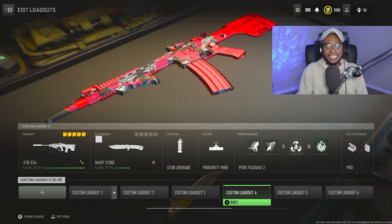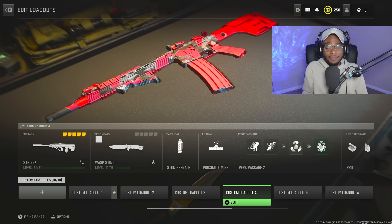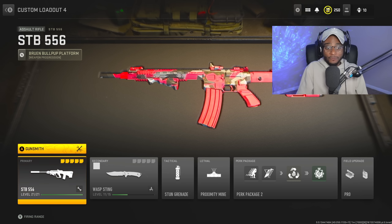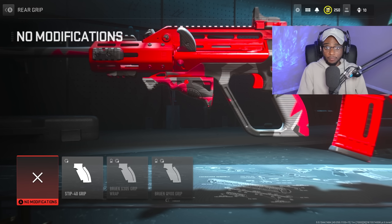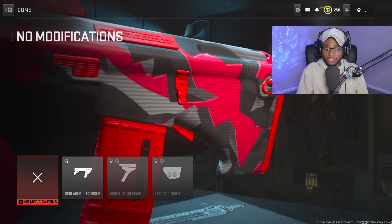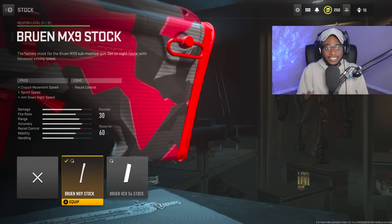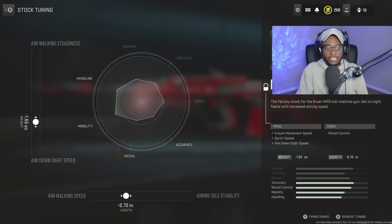For class number four, we're looking at the STB-556. This was and still is a go-to gun after the update. We're skipping the rear grip and comb — those attachments aren't helpful. Instead, jumping straight to the stock: we're rocking the Bruen MX9 stock to increase crouch movement speed, sprint speed, and aim-down-sight speed for easy close-range engagements. Tune it with aim walking speed at negative 0.70 and aim-down-sight speed at negative 1.55.